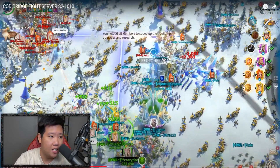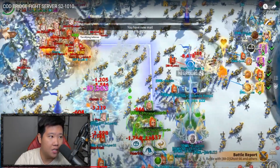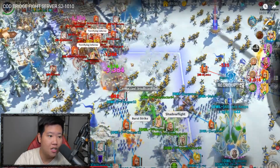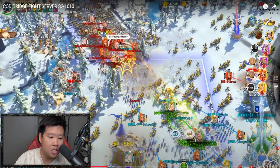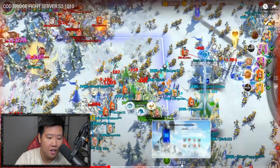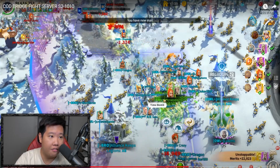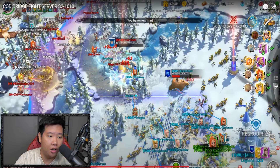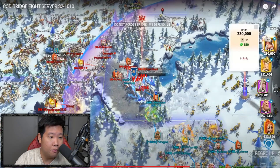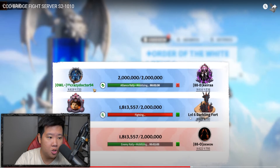So far what we see in server 1010 is that the red ones are the ones pushing. Crazy Doctor's team appears to be defending their land so they don't get pushed away. It looks like it kind of died down and the members of the Owl are still consistent - killing that frost giant. Jet CC is still leading the rally and they're doing really well. Crazy Doctor with some crazy fighting - insane. I like those three mage marches, I'm jealous.